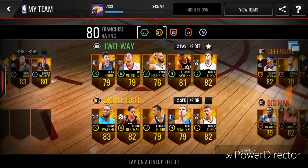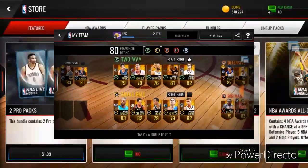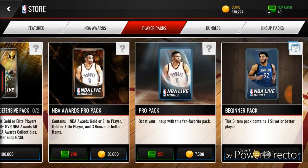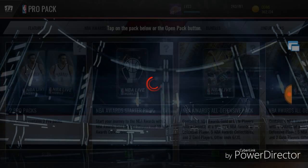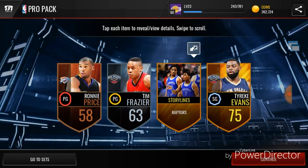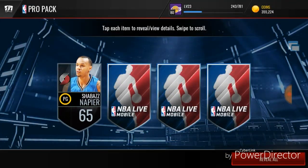I have a lot of bronzes I can put on my team, so we're gonna open up five pro packs for the all-gold team right now. This is for the all-gold team — we're gonna open up five pro packs and see what we can get. Let's get right into it. We're gonna start off with the storyline and a 75.